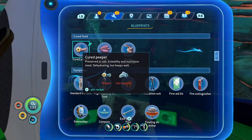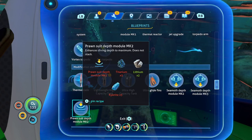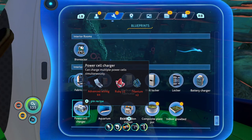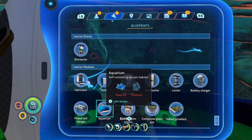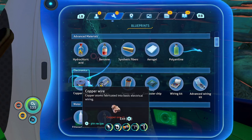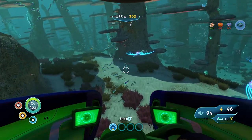The reason why I'm looking for diamonds is because I need... what's it called again? Trying to find it. Modification station! I already have it — nice. I definitely have lead. I need a computer chip — I don't have that I don't think. Just do that. Oh, that should be pretty easy. Glad you can pin recipes now.